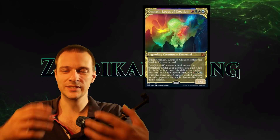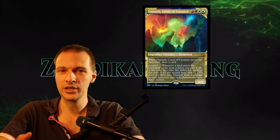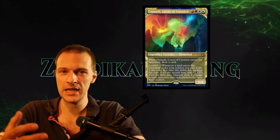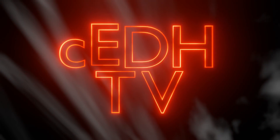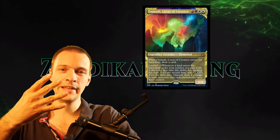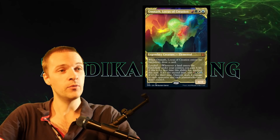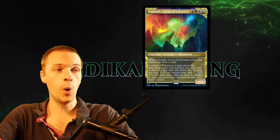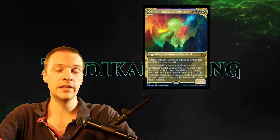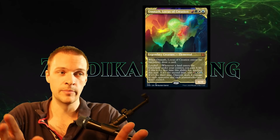Hi folks and welcome to a Seneca Rising Omnath Locus of Creation card review for CDH. It's a four-colored legendary creature, and that is really rare. For red, green, white, and blue you get a legendary elemental 4/4. Quite fitting. When Omnath Locus of Creation enters the battlefield, draw a card, and this is going to make it possible to go for Food Chain strategies. We'll talk about that later.